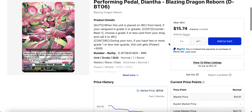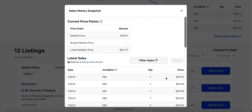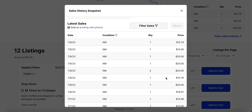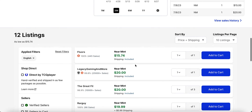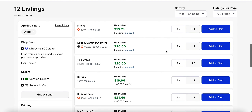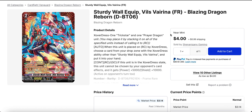Diantha from set six is still holding pretty well. It's actually been selling for twenty dollars — there's only one fifteen dollar listing right now while the rest are at least twenty dollars. So Diantha is actually more expensive than it lets on when you just look at it on the front page.